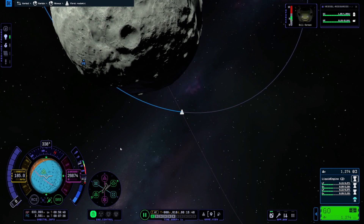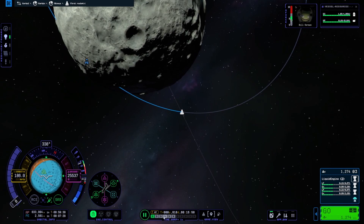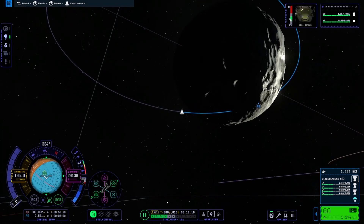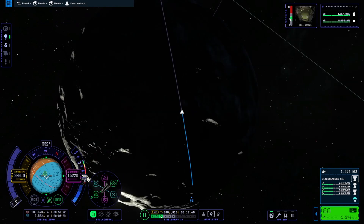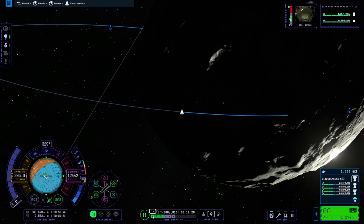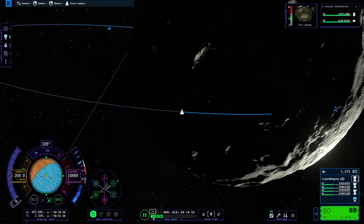It's ground warp by default. I wonder if that switches once you get into a descent like this. Let's go a little farther. At 10,000 meters we're only going 200 meters per second, so we're good. Got plenty of delta-v for this mission.